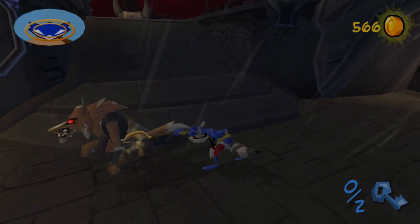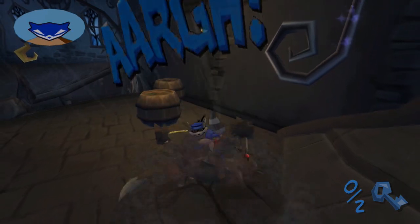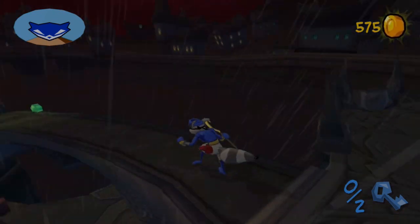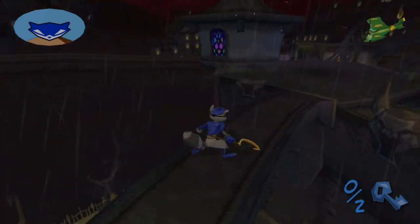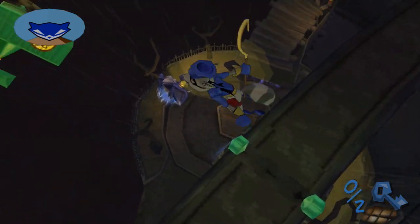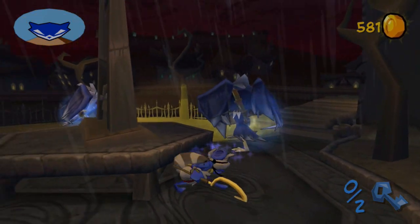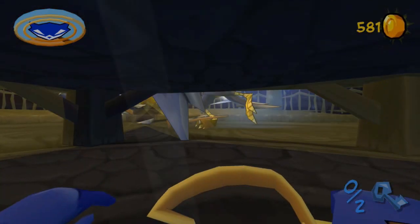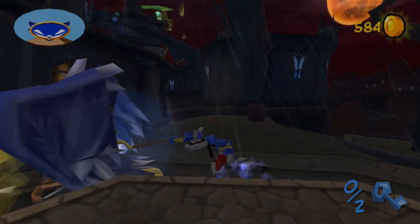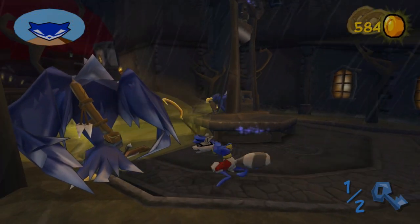I'm going to grab this guy's goodies real quick — please tell me it's not a bronze medal. Why don't you ever have anything good on you? Right down here is the last of the guards, so we're going to drop down right here. This is actually kind of dangerous. I don't know what's going on with the guard over there — usually they're supposed to be doing a clockwise and counterclockwise patrol right here, but for whatever reason this guy's just deciding he wants to chill under this tree. It makes my job a bit easier, but still.